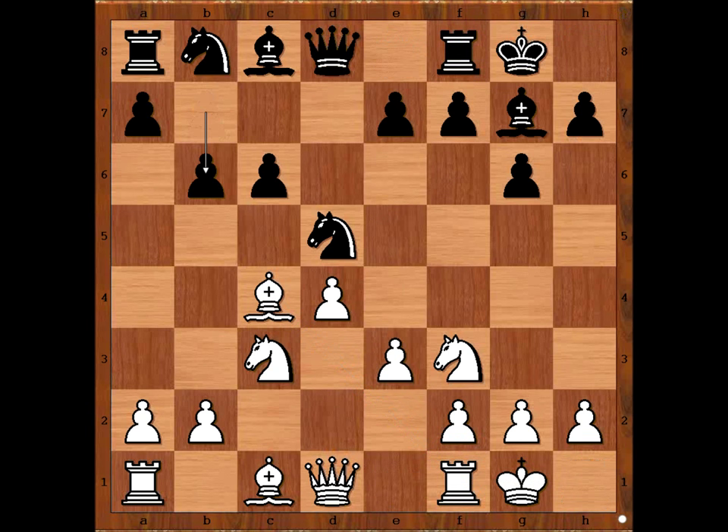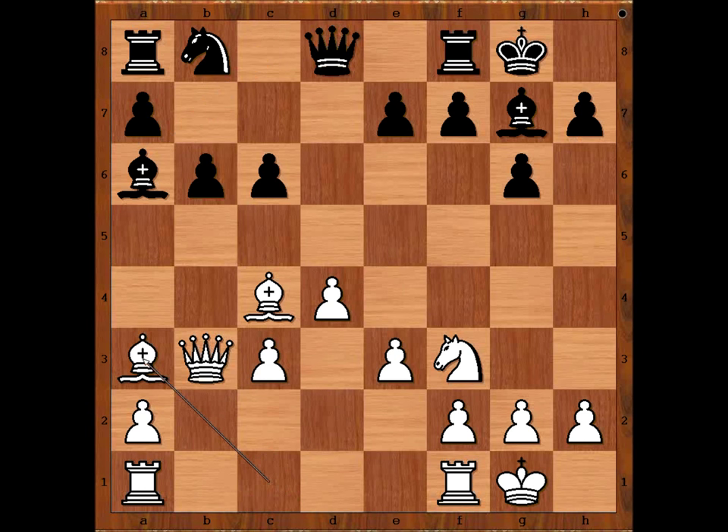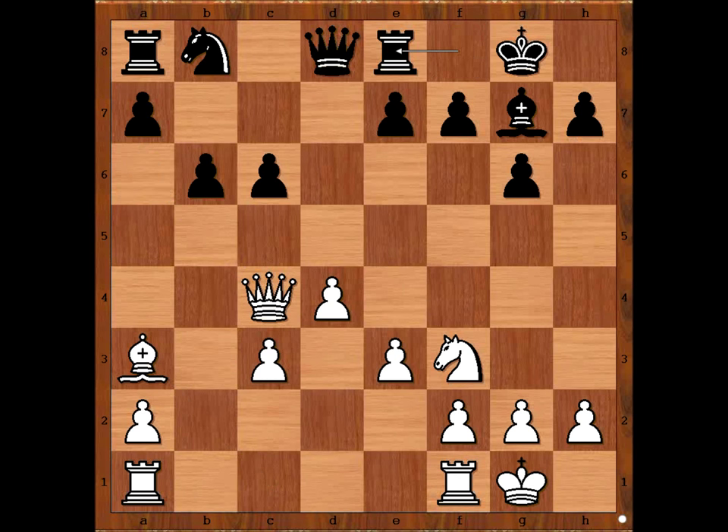b6, queen to b3, knight takes knight, pawn takes knight, bishop to a6 — with the idea to exchange White's good bishop — bishop to a3, bishop takes on c4, queen takes on c4, rook to b8.